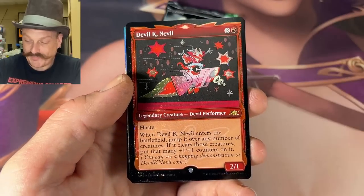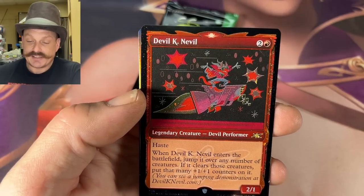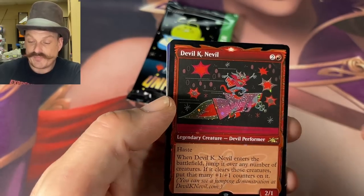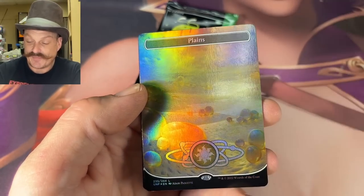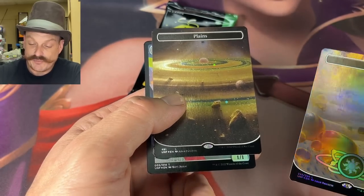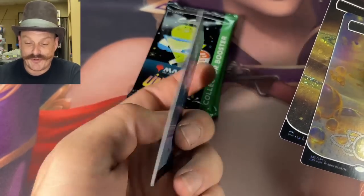I think we got the Richard Garfield card — I'm guessing it's gotta be 50 Canadian. Good old Devil Knievel. And there's our first lands in galaxy foil — a little clown robot.